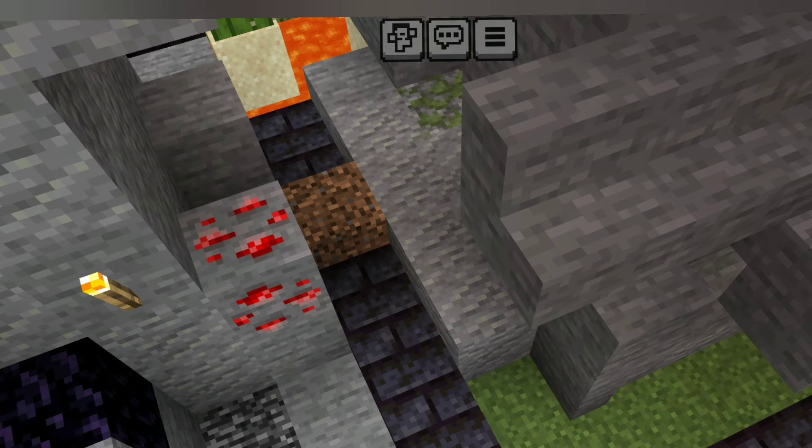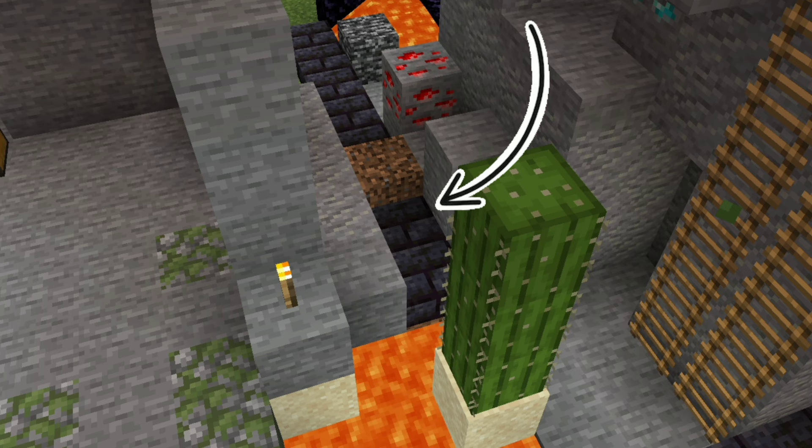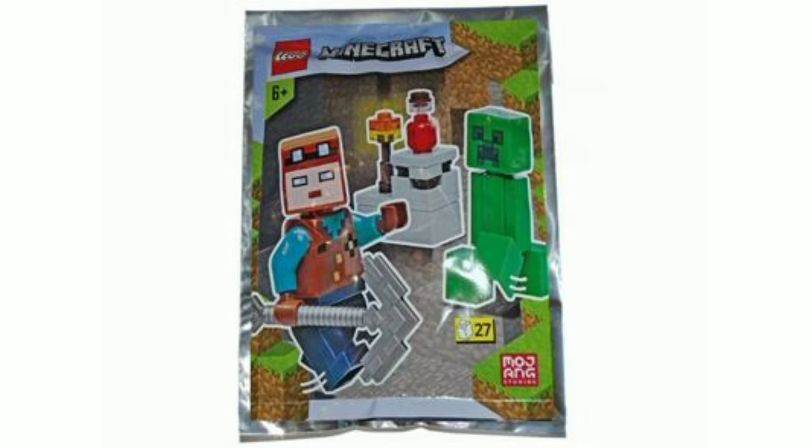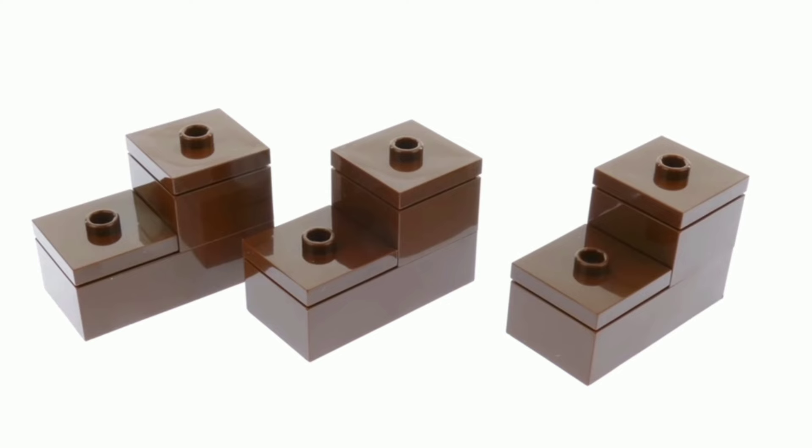There are small LEGO Minecraft magazines that come with a small Minecraft build. I'll be using these magazine builds to cover up the small gaps. For the gap by the lava I'm going to use this magazine build to cover it up. For the other side I'll use one of the blocks that came in the Bedrock Adventure set to connect all the different sections together.